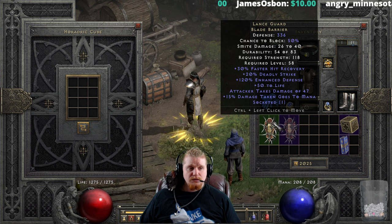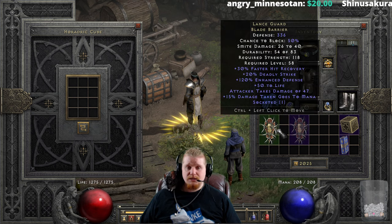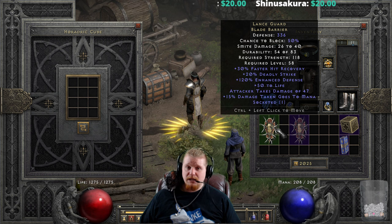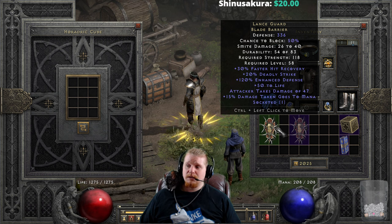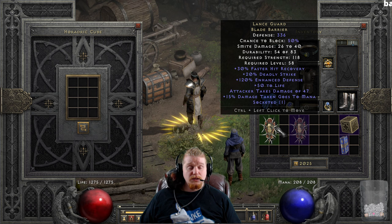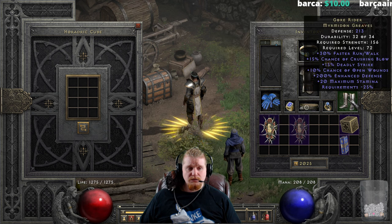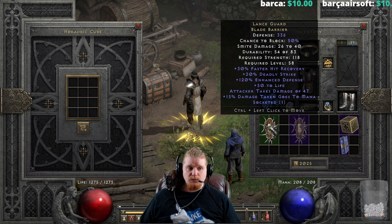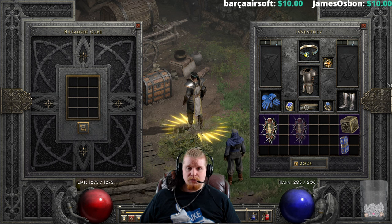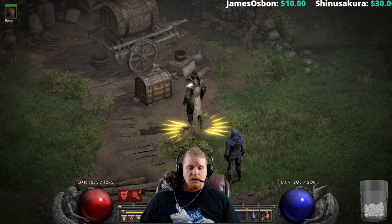There probably are better shields out there, but not many have Deadly Strike on them. Keep that in mind if you're a character without native Deadly Strike — a Paladin, Druid, melee Sorceress, or melee Necromancer. If you want Deadly Strike, this is one of your options. You can also use Gore Riders for 15%, giving you a combined 35%, or Guillaumes Face or Highlord's Wrath — there are options, but this shield is a solid one.